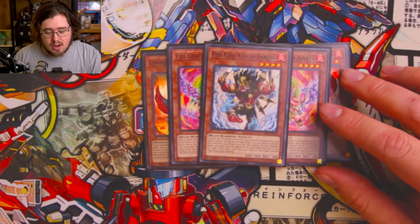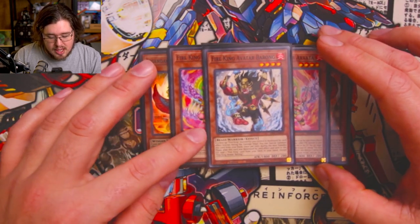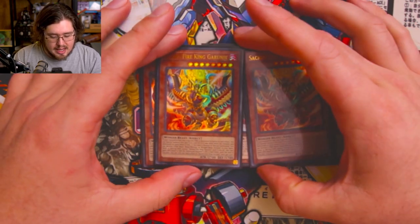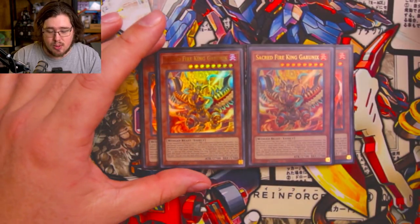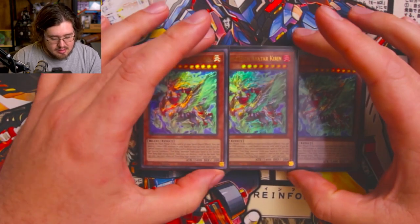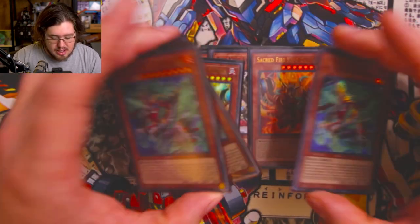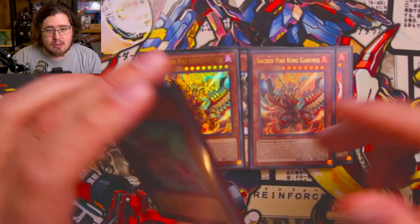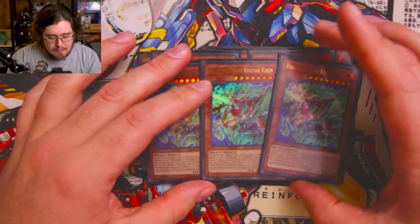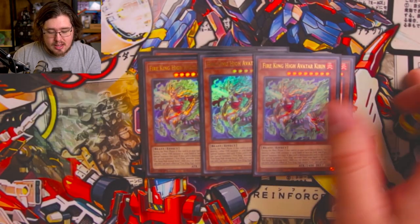We're playing one Fire King Avatar Borong — a card you want to destroy from deck to get a search on the following standby phase. We're also playing two Sacred Fire King Garunix, your biggest extender and biggest body. Tied together with Fire King High Avatar Kieran, these cards are just bonkers. Basically you go Ponix, get Fire King Island, destroy Ponix, add Garunix, summon Garunix, and then pop either Borong or Kieran from deck. If you go Borong, you grab him on standby, then on your opponent's turn you can pop a card, summon him out, summon back Garunix, and do some crazy plays from there.